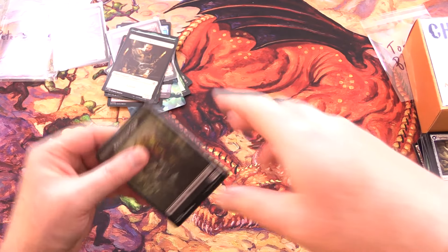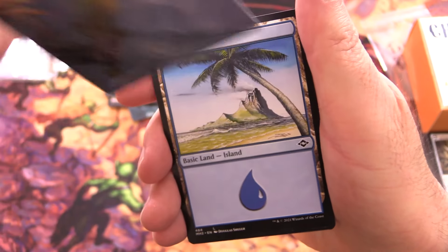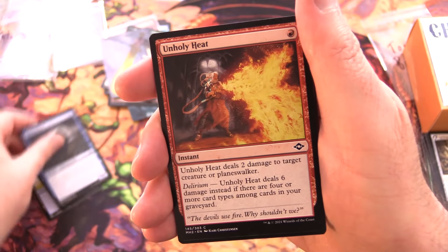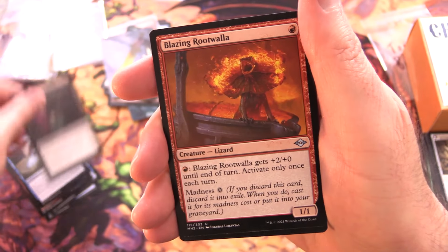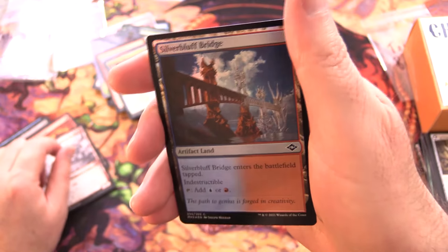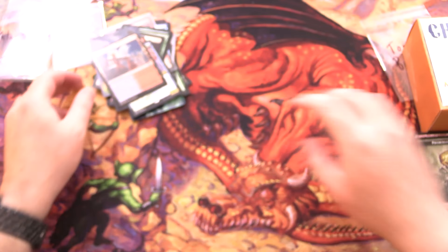Onto Modern Horizons 2 - and not long now, about a month to the release of Modern Horizons 3, looking forward to it. We've got a signed art card - this is one of the swords. We have Sword of Hearth and Home, along with an Island. Aero Miba, Foul Watcher, Unholy Heat, Gouge Zealot, Mystic Redemption for uncommons, Feast of Sanity, Blazing Root Waller, Glimpse of Tomorrow, along with Shardless Agent - two rares there. Gargadon sketch foil, Silver Bluff Bridge, and a list pull. All right, scooping it up for Peter.